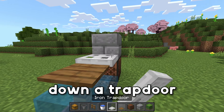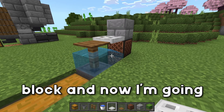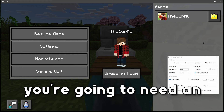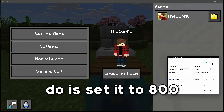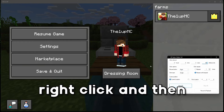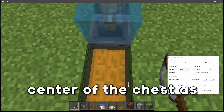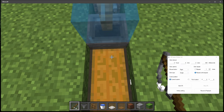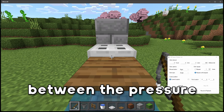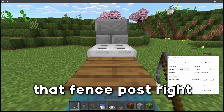We're going to place down a trapdoor right here so that when you walk into the pressure plate, it opens upward and connects with that block. To use the fish farm, you're going to need an auto clicker — set it to 800 milliseconds or 0.8 seconds, set the mouse button to right click, and then set up your hot key. What we're going to do now is stand in the center of the chest as best as you can, then look at the center in between the pressure plate and the iron trapdoor, lined up with that fence post right in the middle.